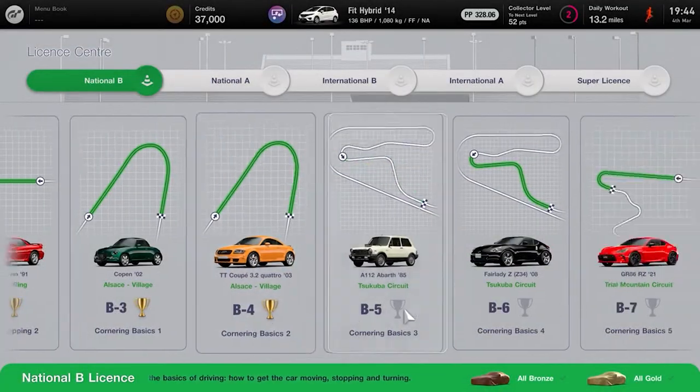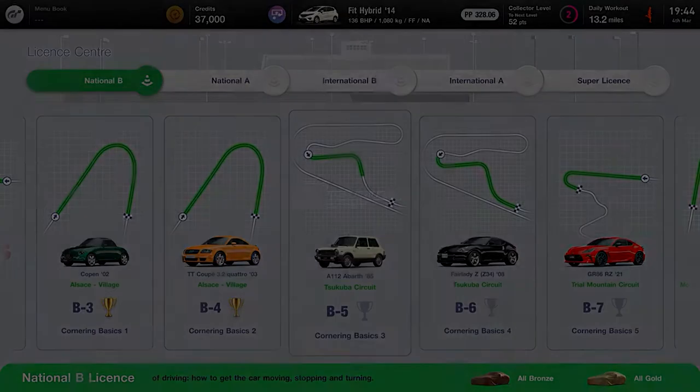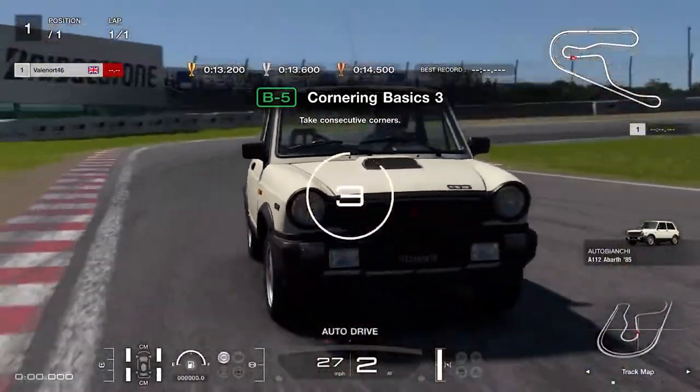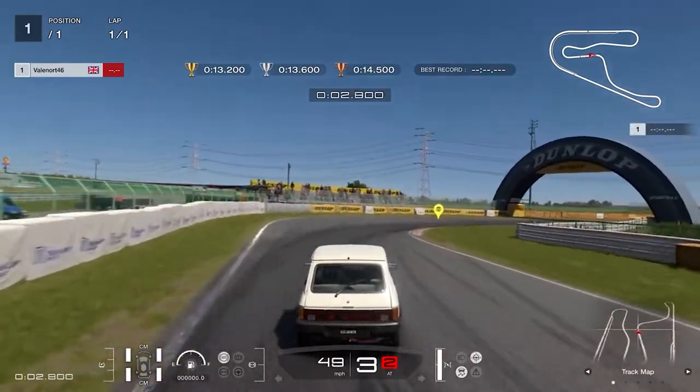License B5 will take you around Corner Basics 3, another test that can be taken flat out. Steer the car around the course until you cross the finishing line, and to get the gold you need to do this in less than 13.2 seconds.